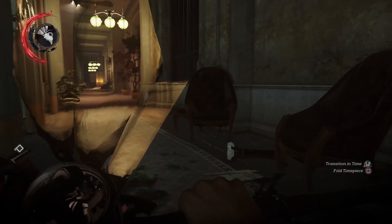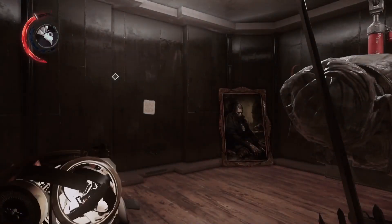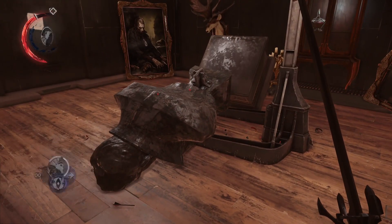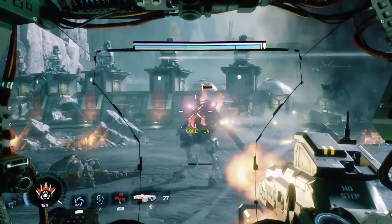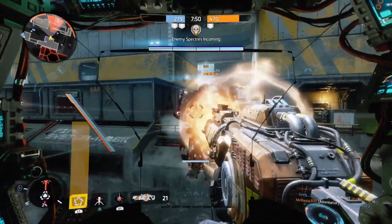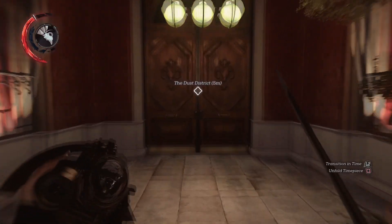Both Titanfall 2 and Dishonored 2 implemented their time travel mechanics to suit their levels appropriately — with the timepiece in A Crack in the Slab being slower and more methodical to use, and the time gauntlet in Effect and Cause being utilised in tandem with the movement mechanics for fast-paced combat and engaging platforming sections. However, it's clear that Arkane took the time travel idea further than Respawn did, with the many changes that players can make in the present by carrying out certain actions in the past. This is what raises A Crack in the Slab just a little bit higher than Effect and Cause for me. But don't just take my word for it — if you haven't played Titanfall 2 or Dishonored 2, I'd highly encourage you to do so. Not just to experience Effect and Cause and A Crack in the Slab, but both games offer such a unique and memorable single-player experience, with Dishonored 2's campaign being highly replayable, and Titanfall 2's campaign being packaged with a pretty great multiplayer mode on top. Both games are well worth the current price. Anyway, I hope you enjoyed this video. This has been a comparison of Titanfall 2's Effect and Cause, and Dishonored 2's A Crack in the Slab. Thank you for watching, and I'll see you in the next one.